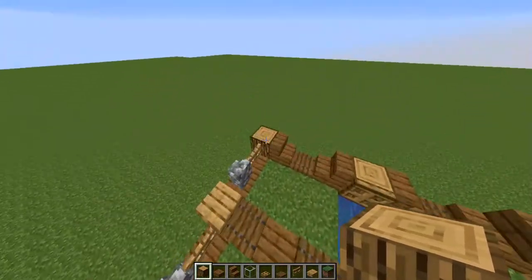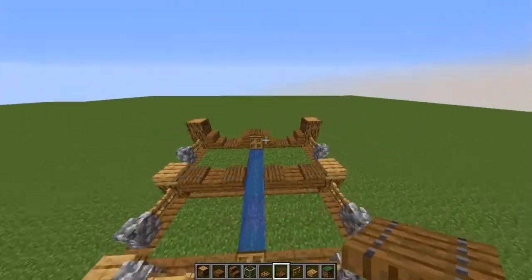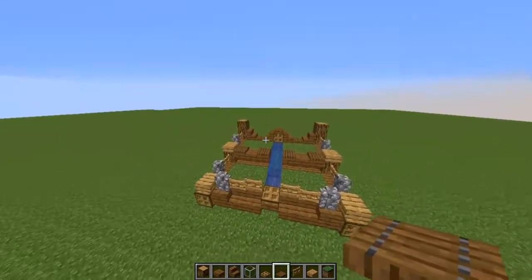Grab your water bucket and place it right at the end. Once you're done with that, build one block in the back on both sides, then finish this off by putting the trapdoor on top of that oak log in the middle.